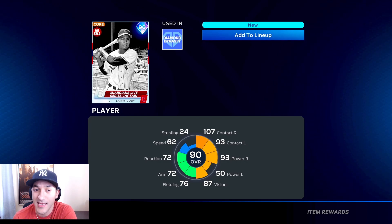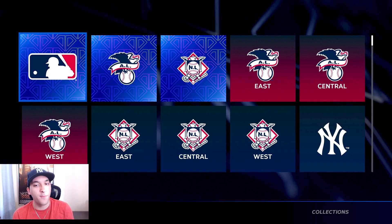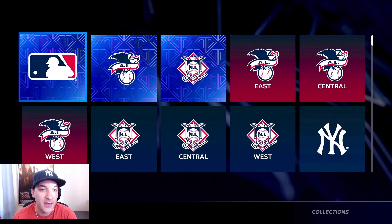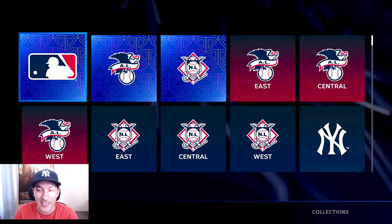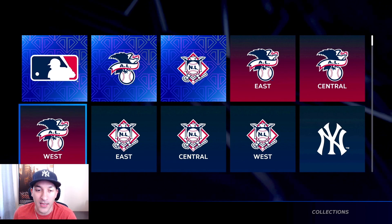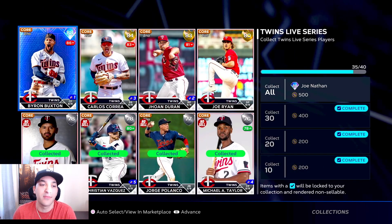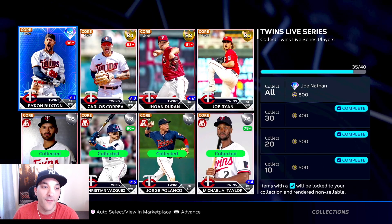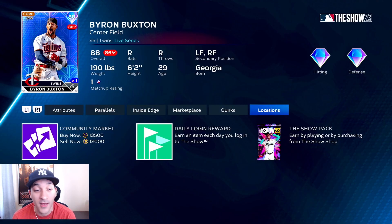One thing I was waiting for - a rule of thumb - every Tuesday and Friday when people are opening packs, live series card prices and prices in general tend to go down. I would say wait until Tuesdays and Fridays to go after some players. That's kind of what I did and I feel like we got some decent prices on these cards. We ended up picking up Byron Buxton, I think just under 12k.